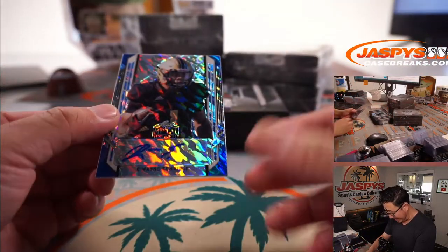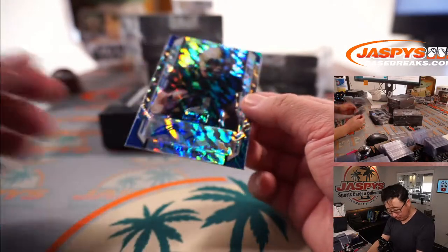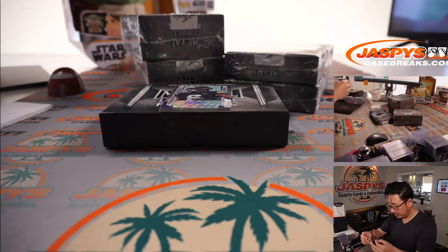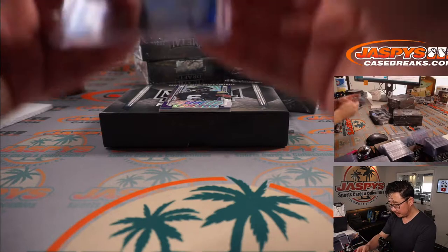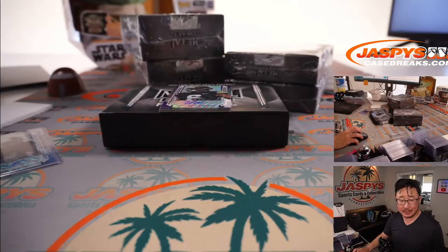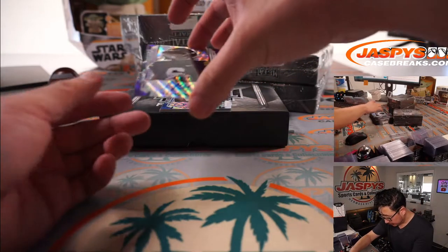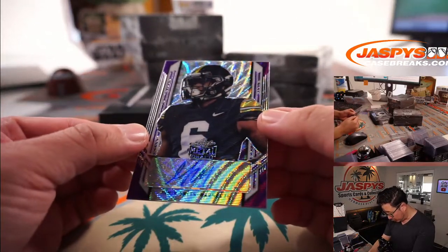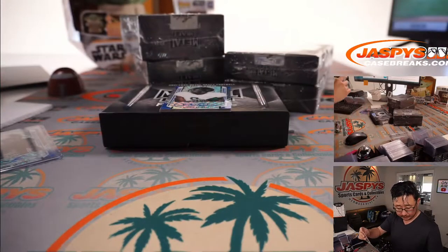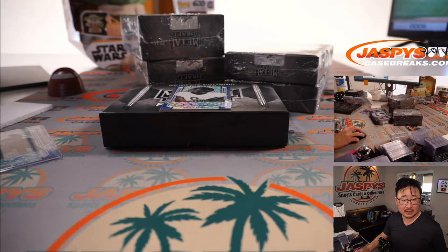We're going to lead off with Dwayne Eskridge, 19 out of 40. These are on a slightly thicker card stock, which is kind of nice. Eskridge goes to Aaron. Then we've got purple wave Amir Smith-Marset, 10 out of 15, and that'll be for Steve Wright.